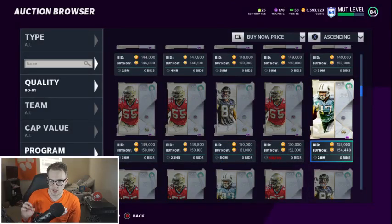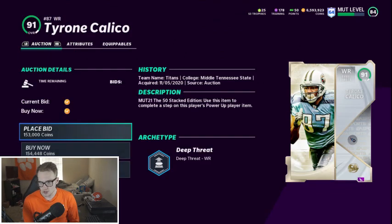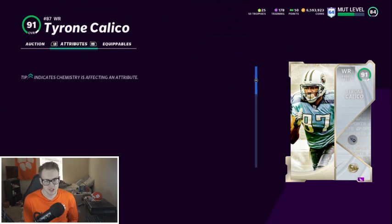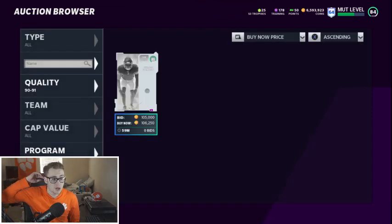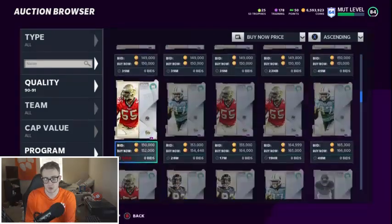The next cheapest option is Calico, who you could actually pick if you need a receiver. The only reason I would not pick him is there's a better receiver in my opinion. But Calico, if you have a Titans theme team or something like that, he's still a very good pick — I would see nothing wrong with that. 91 speed off the rip, 90 jump, 91 deep route running, 86 catch. He's a really really good card, but he's pretty cheap, so I'd recommend probably skipping on picking him just for that reason.